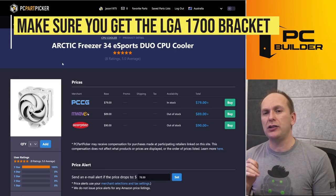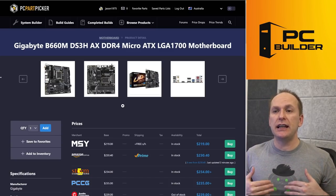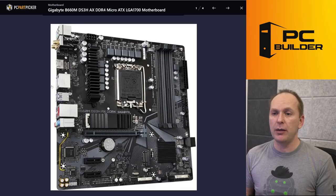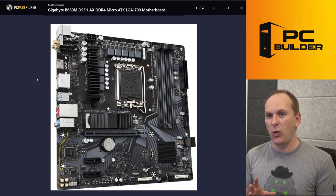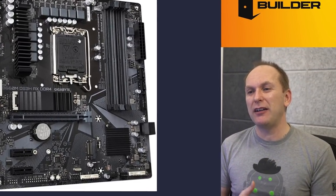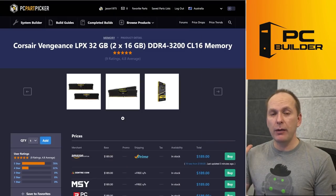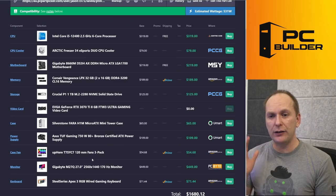Just make sure you get the LGA 1700 mounting bracket for the motherboard. I went with something simple here: the B660M DS3H AX. This is a much cheaper B660 motherboard with similar features to the board you were looking at, but actually some more additional connectivity in the rear. It has WiFi for far less than you were paying for that crummy tier Z690 that in my personal opinion shouldn't even really exist. We stuck with your memory — nothing wrong with it — and your SSD drive as well.